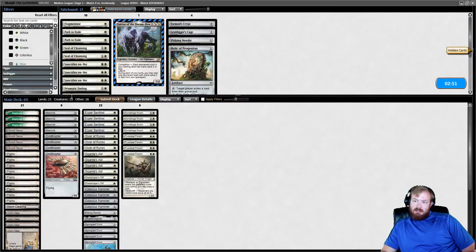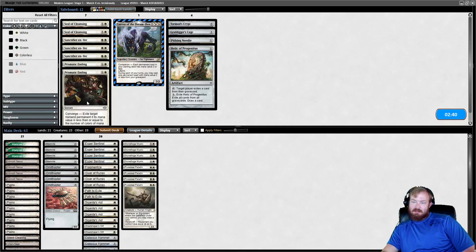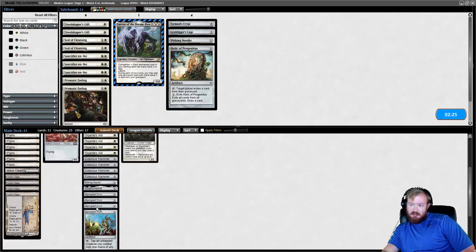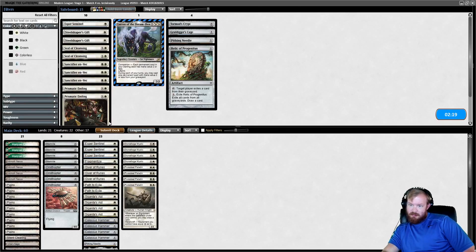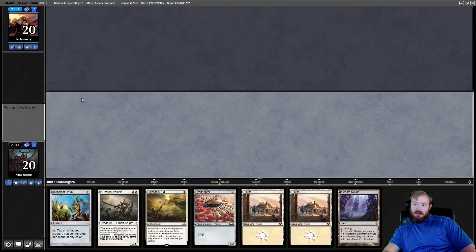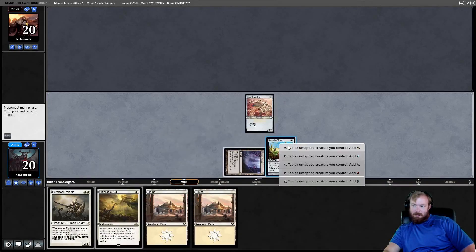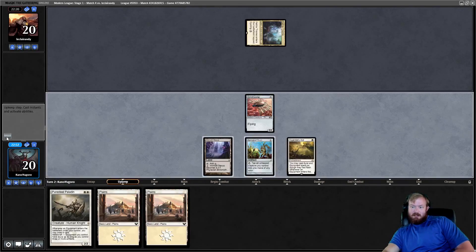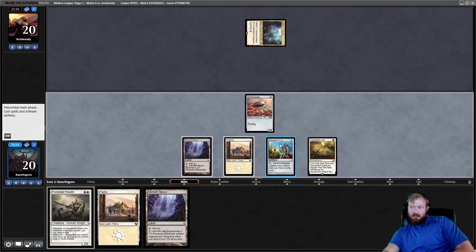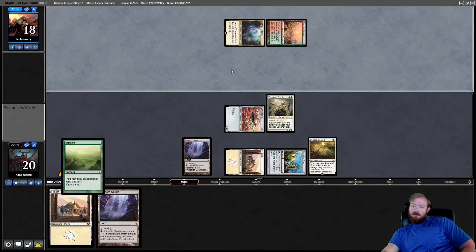So it's five-color Blob. Sanctifier doesn't really help here — we play Fragmentize and Path, and Prismatic Ending. We're never going to have enough colors to actually kill anything, so get rid of Steel Shaper's Gift. We need to cut one card — probably a Sentinel. Game 2: we get to play first and have everything but a Hammer. We'll risk it — if we draw a Hammer it's game over on turn two. Play Inkmoth Nexus, Springleaf Drum, Ornithopter, and Sigarda's Aid, then pass. Opponent plays a tap land. We draw another Inkmoth Nexus, play Plains, play Puresteel Paladin, and pass. Opponent plays Stomping Ground, explores, plays a tap land.